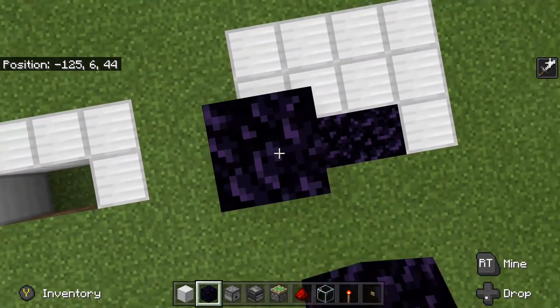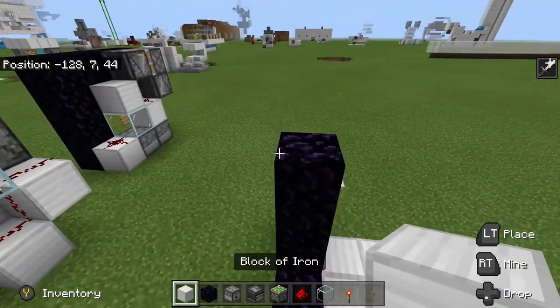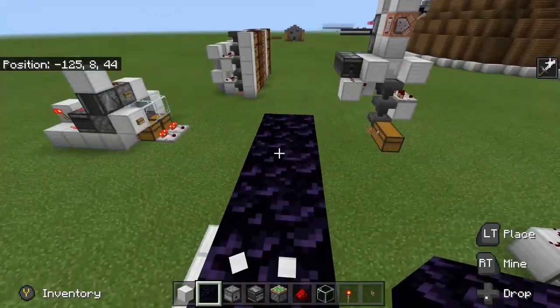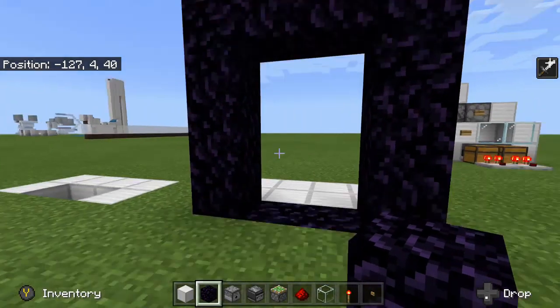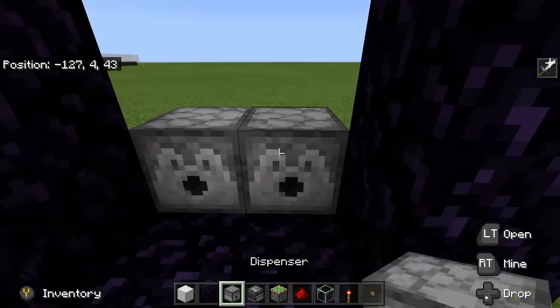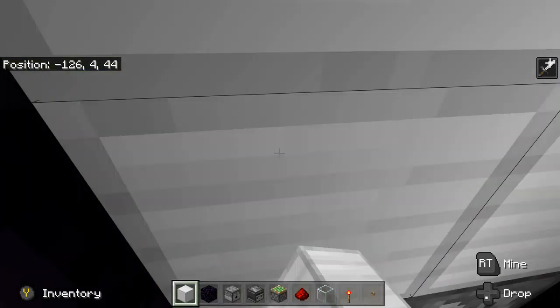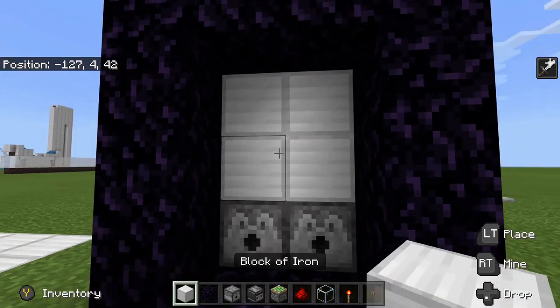Let's go ahead and build this thing now. The materials will be in the description below, so check that out. You're gonna need 10 obsidian for the portal — just build yourself a normal portal without corners. If you want to be fancy you can do the corners. As you can see, we have the frame of a nether portal.